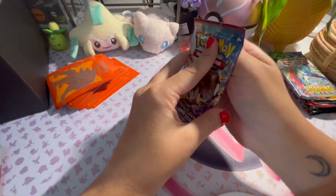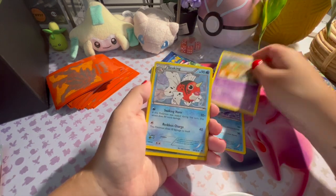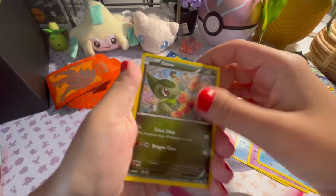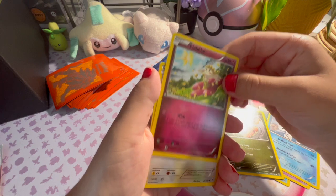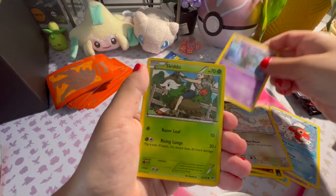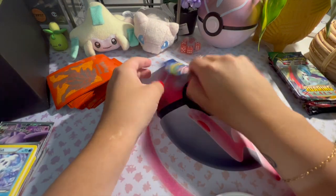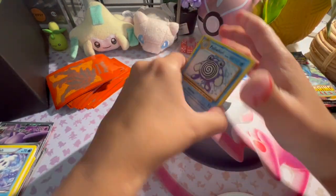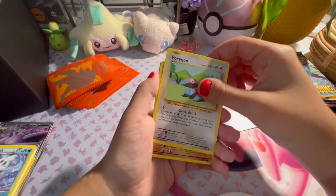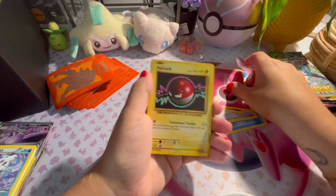Then we'll do our pack of Breakthrough. This is adorable, this is adorable, this is also adorable. Raichu in Evolution, Raichu Poliwrath. Nice, I'm keeping that.